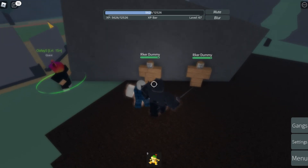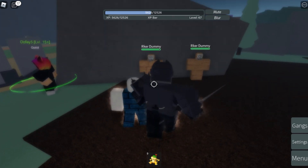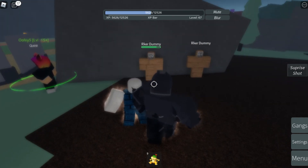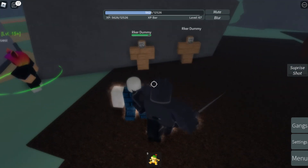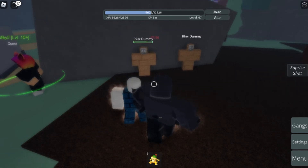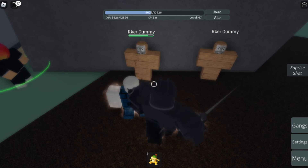Now going to the next one — it is going to be the Surprise Shot. This one is a ranged ability, so you click Z and boom! As you can see, it shoots a sword towards the enemy and it has a damage of 72.96. Let me test it one more time — boom, 72.96 damage. That's really powerful if you're trying to beat the enemies.